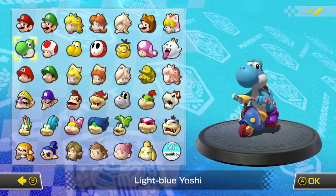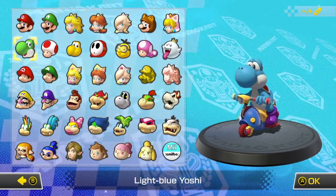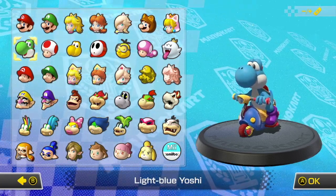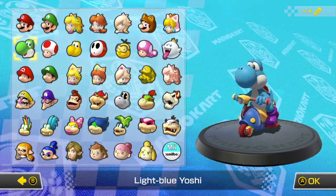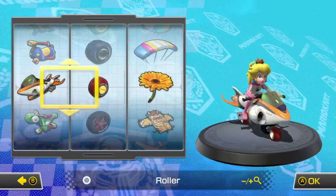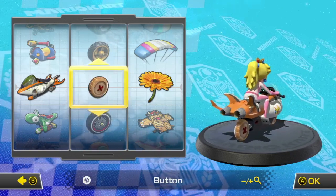Welcome back to more Mario Kart 8 Deluxe. Last time we cleared the Star Cup with Light Blue Yoshi, and this time we're taking on the Special Cup. I think we're going to play as Peach for this one, and we're actually going to try out an Inside Drifting Bike since we actually haven't shown off one yet.